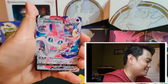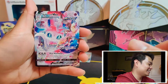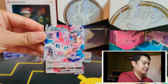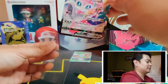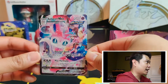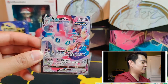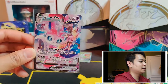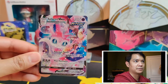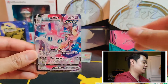And we got a Sylveon VMAX Character Rare — oh my god, that card is so cool! It just came out of nowhere. That is a beautiful card. And hopefully anything behind it... just a Mothim. But already, I think this is pretty much a win for Brilliant Stars. I am super stoked getting this card. Out of Brilliant Stars, this was one of my main chase cards from this set.